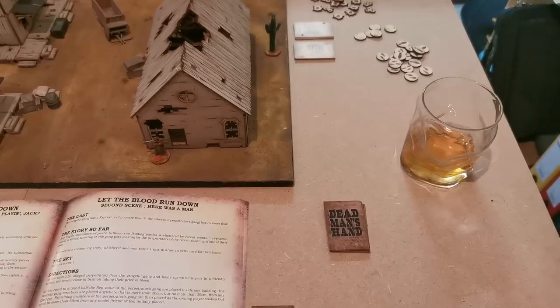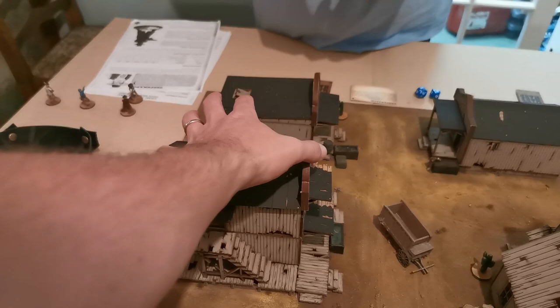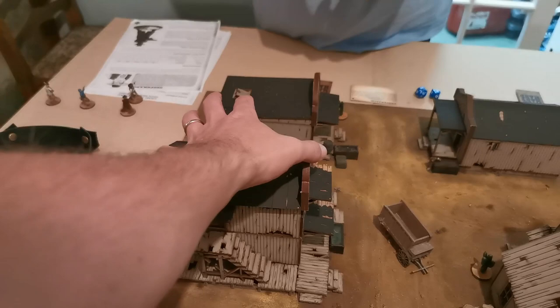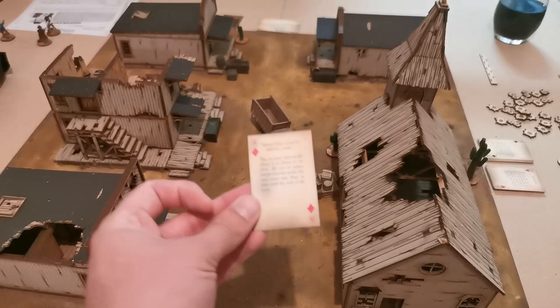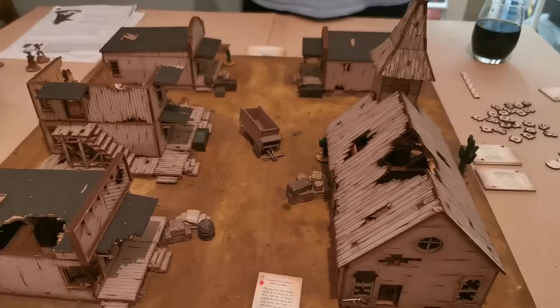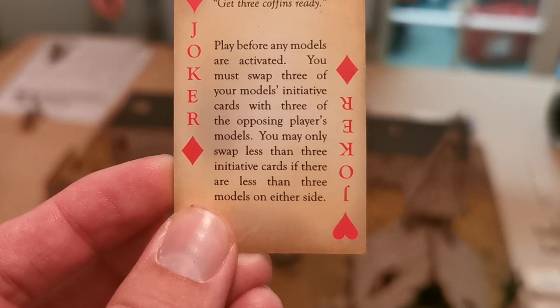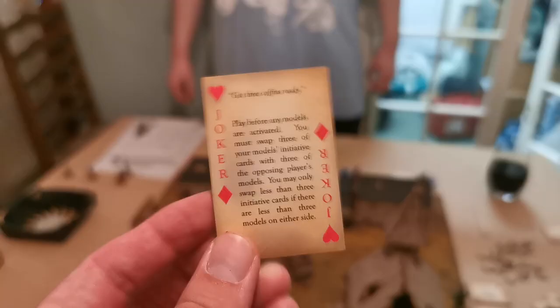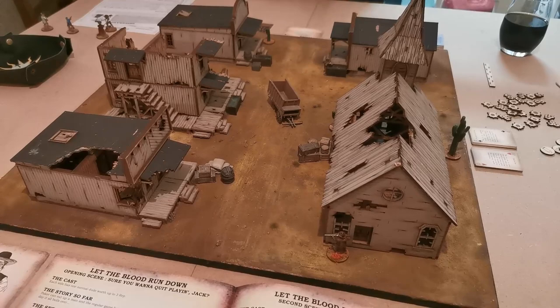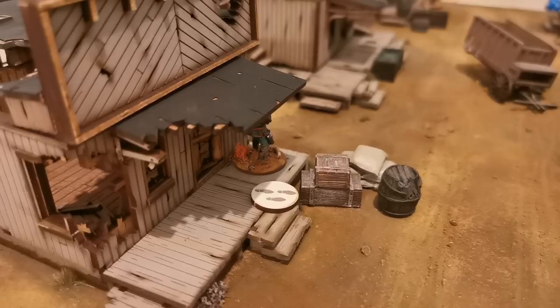We draw the cards for turn one. It doesn't matter for Ian's model this turn since he counts as surprised and goes last. My model got an eight — Ian's model had a king, which is now burnt. My guy is going to take three actions and move three times over to this building here. He's now safely tucked away, poking out a little bit just in case Ian's model comes out of that door.